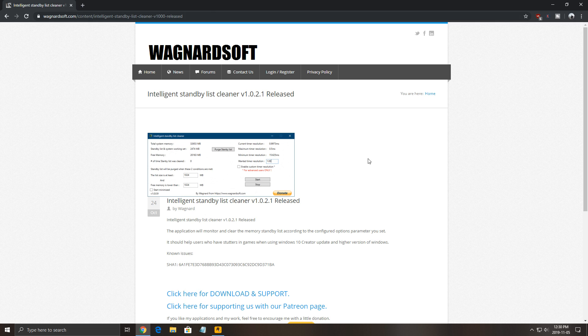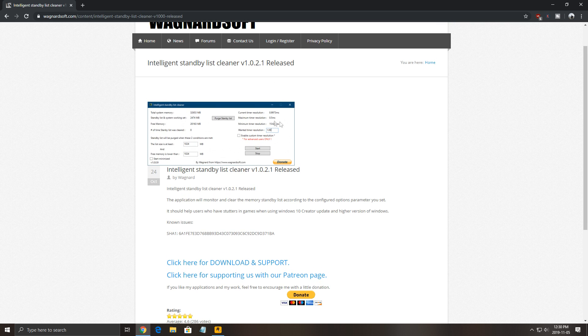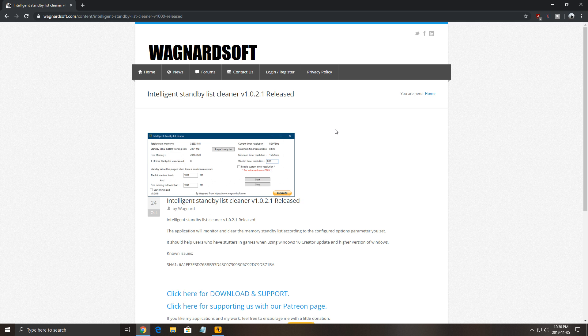Second thing: if you have less than 16GB of RAM, I recommend this software — Intelligence-Type Standby List Cleaner. This will clean your purge standby list automatically. Windows has an issue with it, honestly. On my previous computer with 16GB of RAM, I had a lot of stuttering in The Division 2, Battlefield 5, and even the latest Call of Duty Modern Warfare. So this software is amazing — it's from the same guy who made DDU, the software for uninstalling graphic drivers. It doesn't take a lot of resources, so really good. Download this, it will help you a lot.